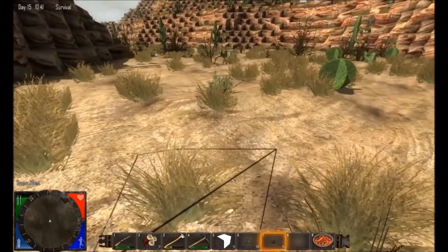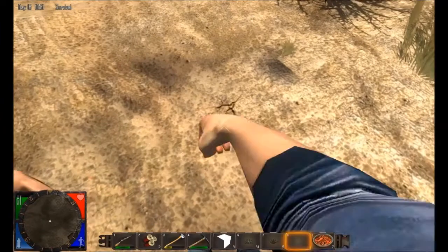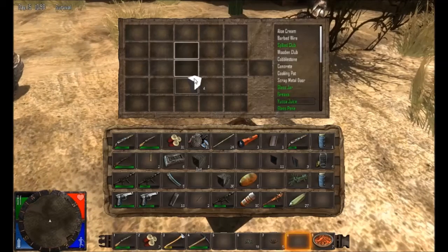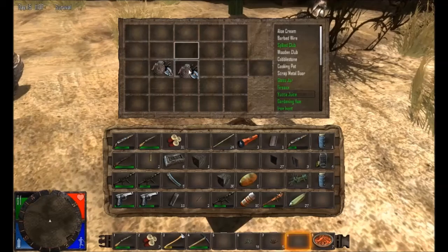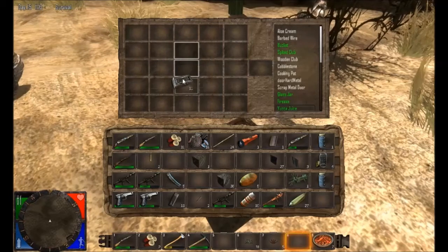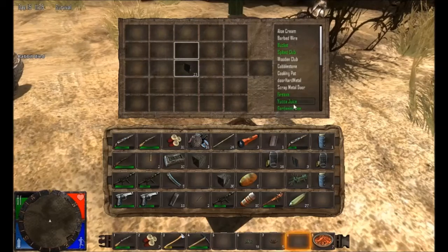So we've got some yucca plants. We need to make a drink called yucca juice, and to do that you need some glass jars. If you don't have any in your inventory, just punch the ground — you can just pick up sand. Now you go into crafting, put your sand there and you get something called a glass pane. If you've got any scrap metal, put that here and you get an iron ingot. Put the iron ingot in the centre and you get forging metal. Forging metal and glass panes together make glass jars. We now have yucca juice enabled in our inventory list.